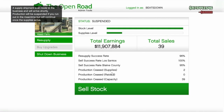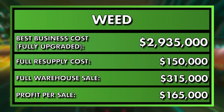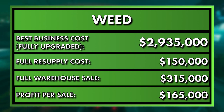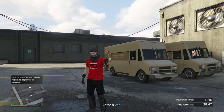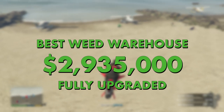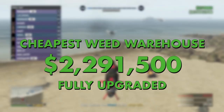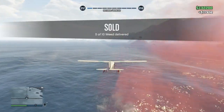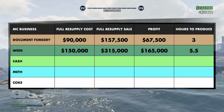The weed business used to pay out $252,000 per full sale on Old Gen, but this has now increased to $315,000. It takes $150,000 worth of supplies to fill it up, leaving you with a profit of $165,000 per sale. Still not solo-friendly, as each resupply fills up half a warehouse. The most expensive weed business fully upgraded costs just over $2.9 million — 18 full sales to break even. The cheapest at almost $2.3 million takes 14 sales. It takes around five and a half hours to fully stock. Only recommended if you already own one.